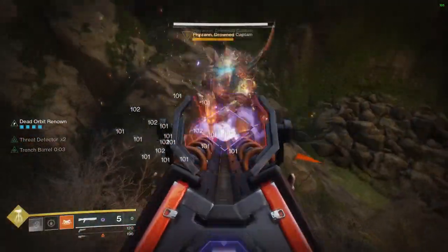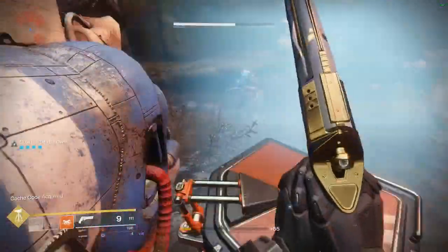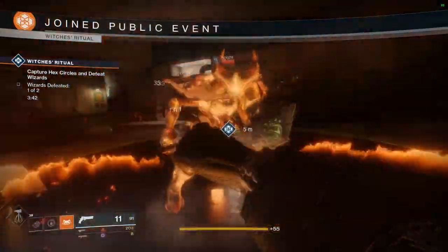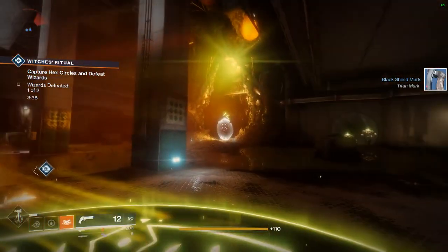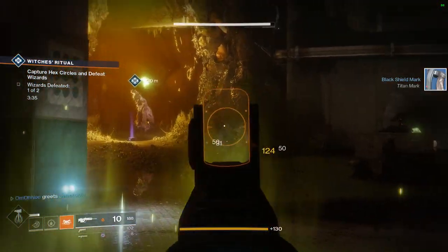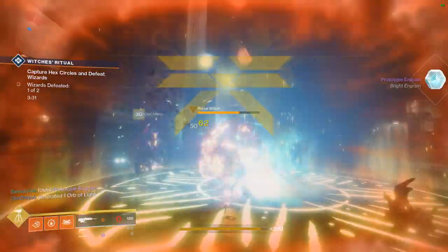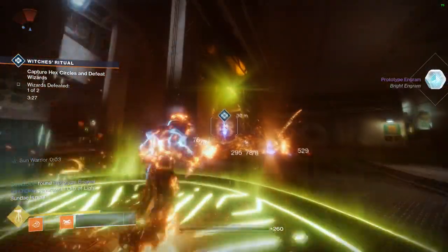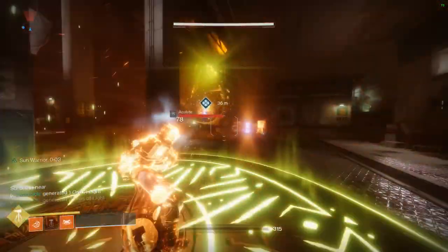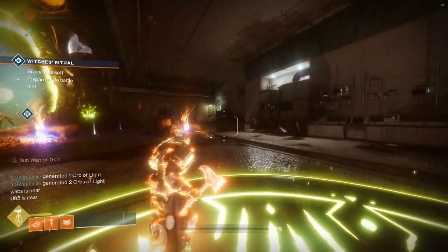One very important note about the Renowned debuff is that you will gain it a lot faster if you're using a full set of your faction gear, depending on what faction you pledge to. Obviously this time around I pledged to Dead Orbit so I am using a full set of Dead Orbit gear. Without the full set of faction gear you're gaining Renowned a lot slower, which means it's a slower farm and you're getting less tokens. So try to get yourself a full set of gear as fast as possible if you're really looking to farm this and hit level 50 as fast as possible.